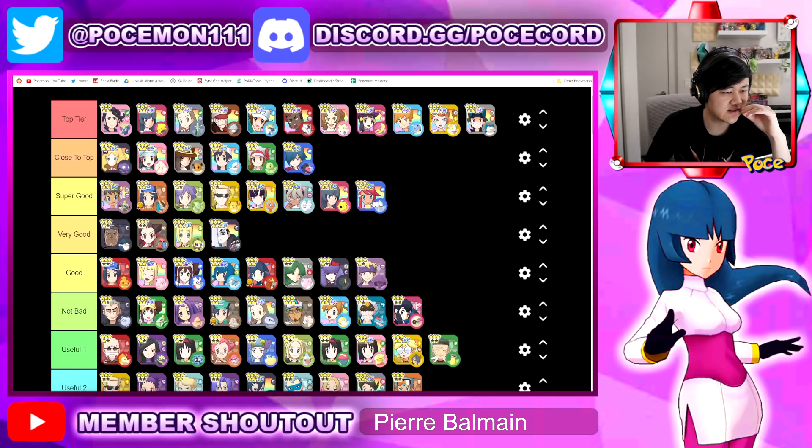We moved Skyla down one — she's been up there honestly longer than she should have, really overstayed her welcome. Skyla is still really really nice and fun for a lot of newer players, but she eventually drops. She's not that good of an offensive buffer, and there are just better defensive buffers in the game at this moment. She's really nice for speed buffing, which is why she's still up here — but it doesn't really warrant her being in like second tier.